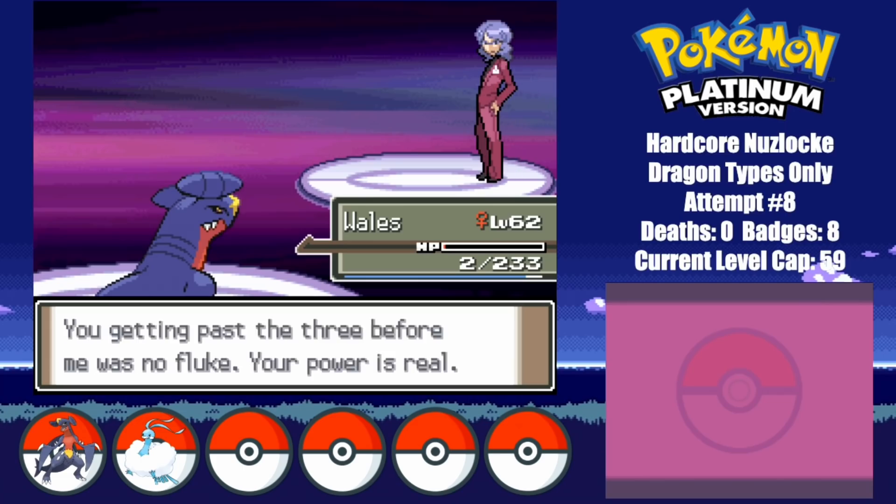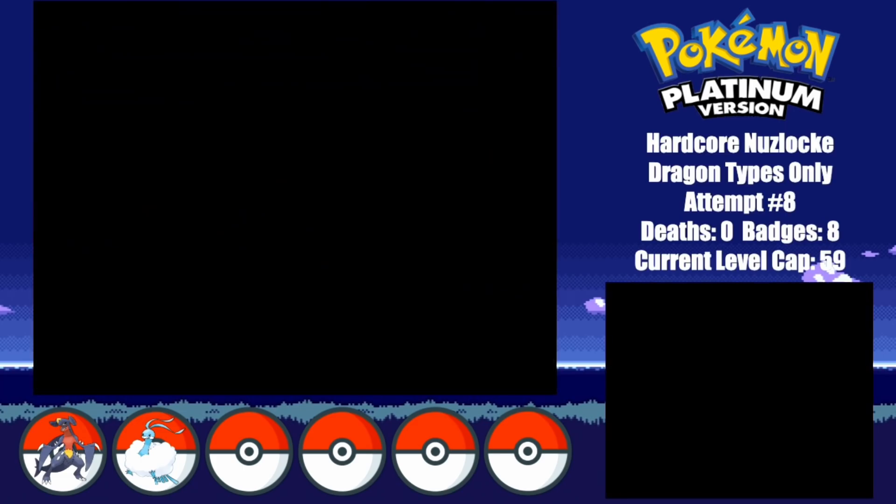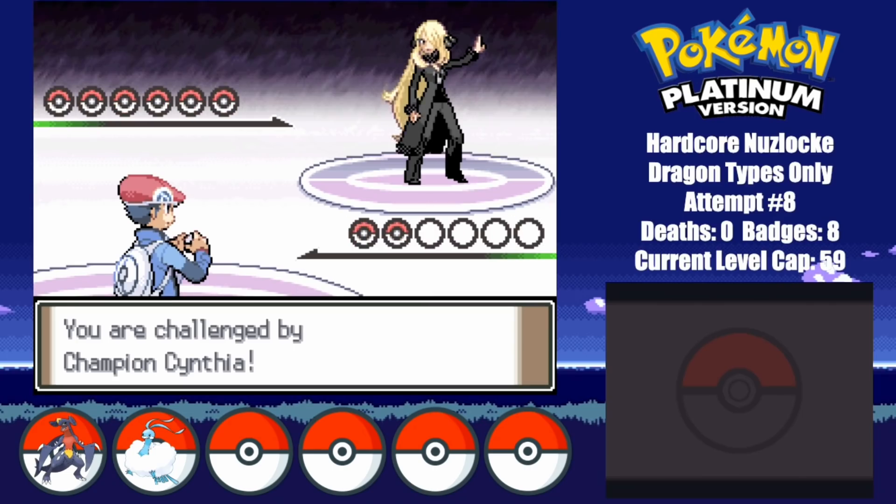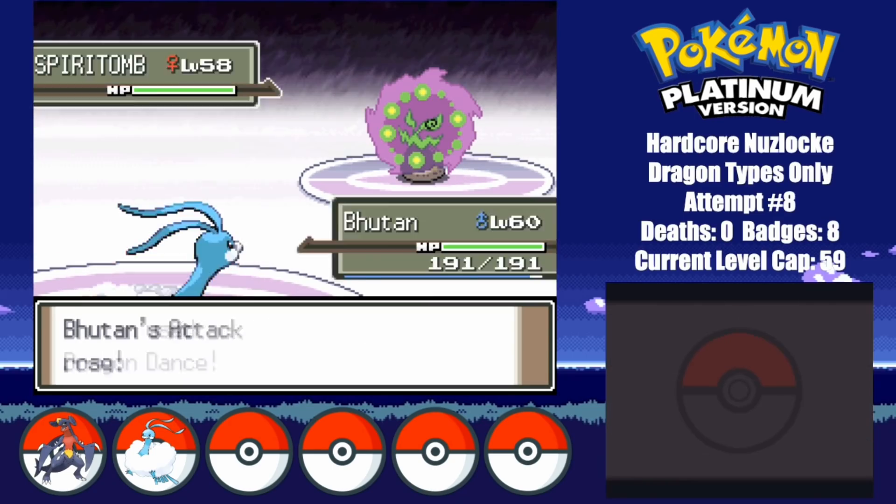Now I finally decide to take on Cynthia. Before watching the battle, can you guess who I'm going to lead with? Let me know if you got it right in the comments down below. I lead with Bhutan against Spiritomb, and start off by setting up with Dragon Dance.